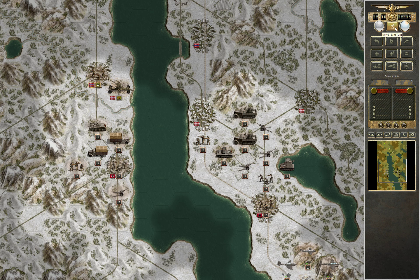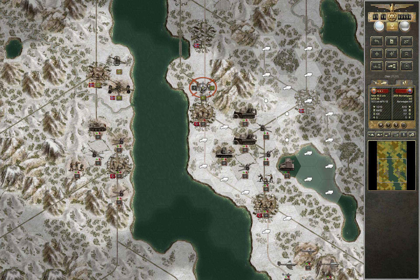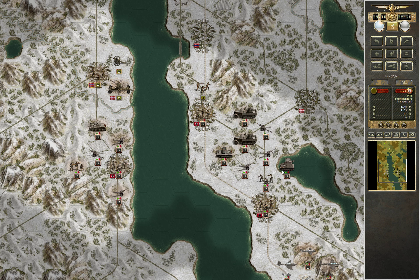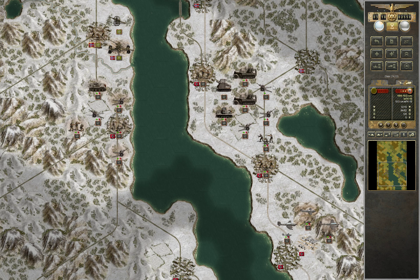Scoot yourself forward as well. End of turn. Let's see if we can kill that one. I need to actually have a pretty good chance of killing him. Then we're setting our trap here — that's a trap.